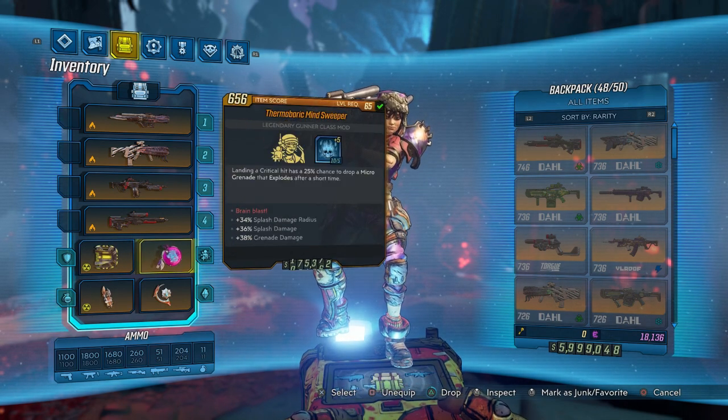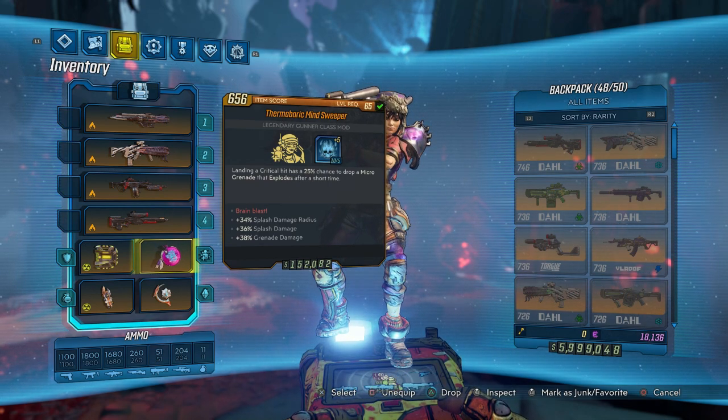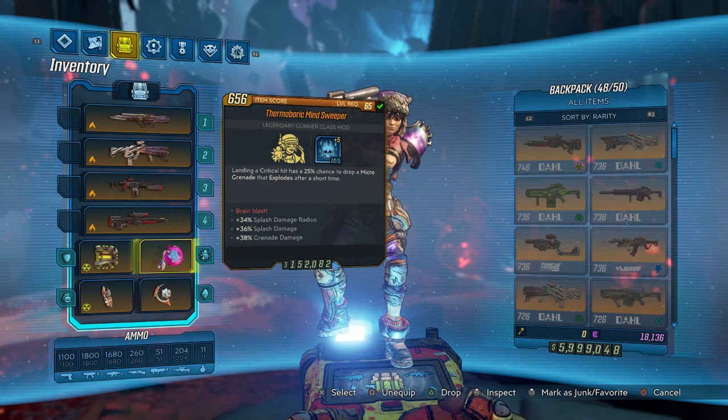Combined with the Minesweeper class mod, we're going to be able to do some massive work here. If you want to farm for it, it has a high chance to drop from the Sky Bullies over in Anvil on Eden-6. Keep that in mind — however, it can be a world drop as well.